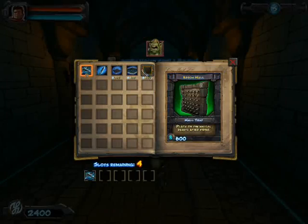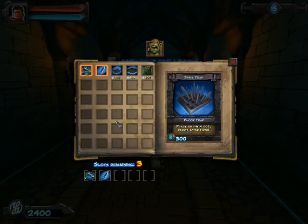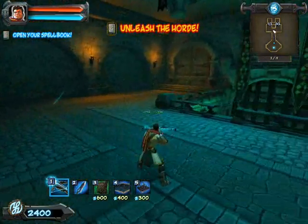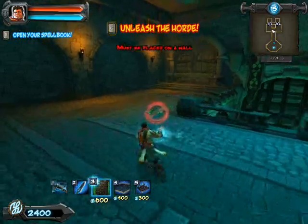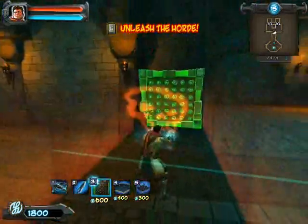Press Speed to open up your spell book. Go ahead and click on some stuff that you want down here. That's pretty good — I'll just put all of them. And then to unleash the horde you hit G, but first you're going to want to place some of these up.